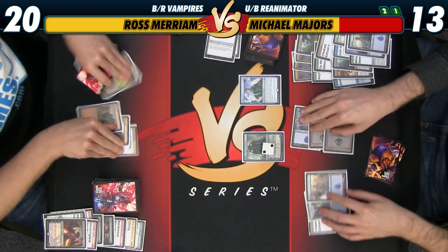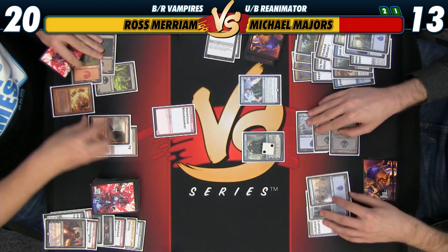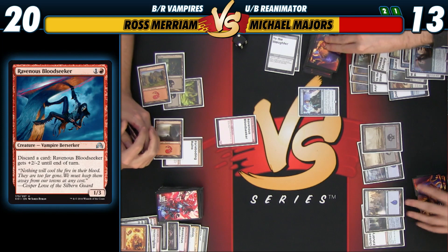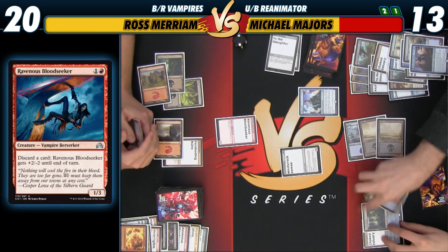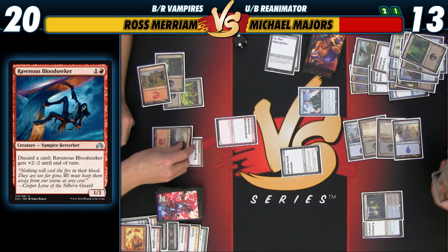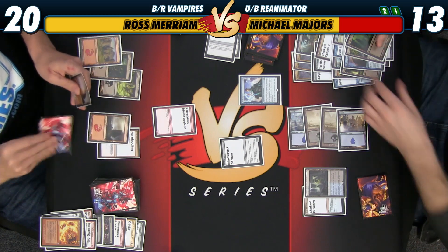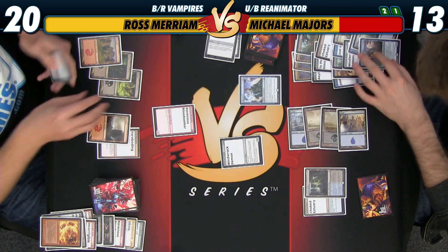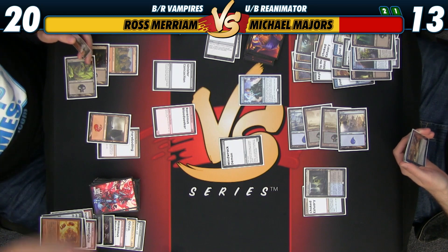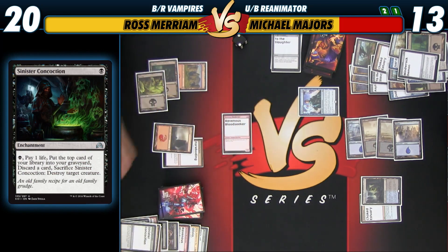I'll play an Island and say go. We're playing Spellseeker. Discard Fiery Temper — your Jace. Okay, we dealt with all those things. Mind Rack Demon again — 2, 3, 4. Pass. Sinister Concoction: I pay life, go to 19, mill the top card, discard a card, sacrifice this. Attack for one. 12. You can go.